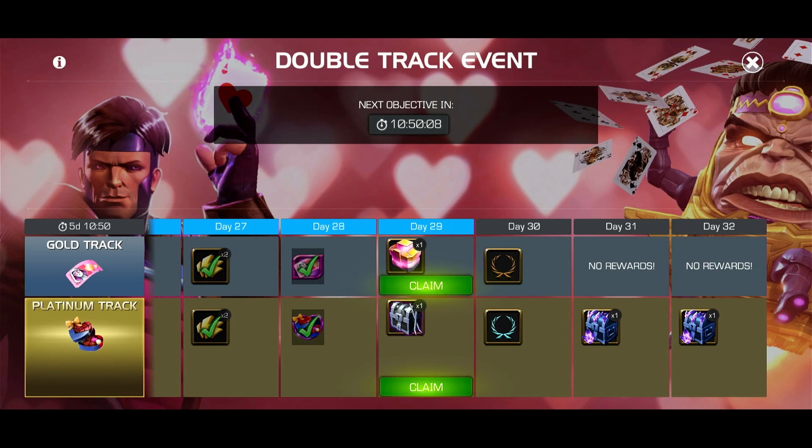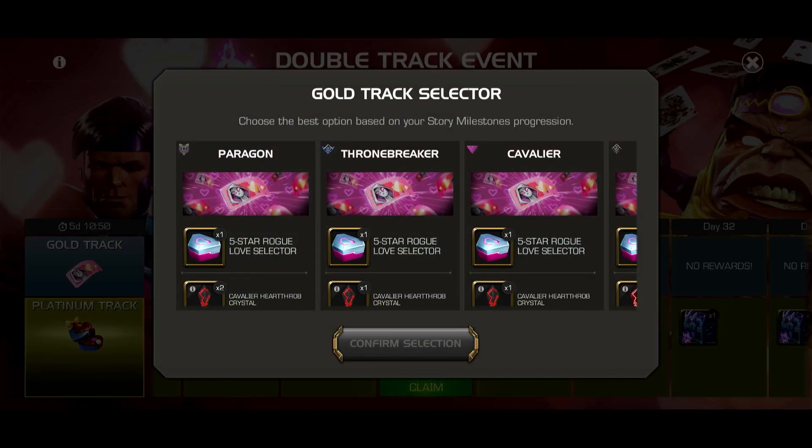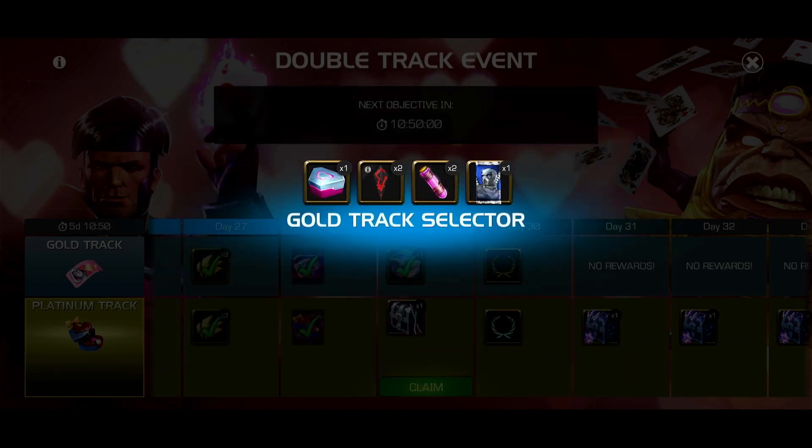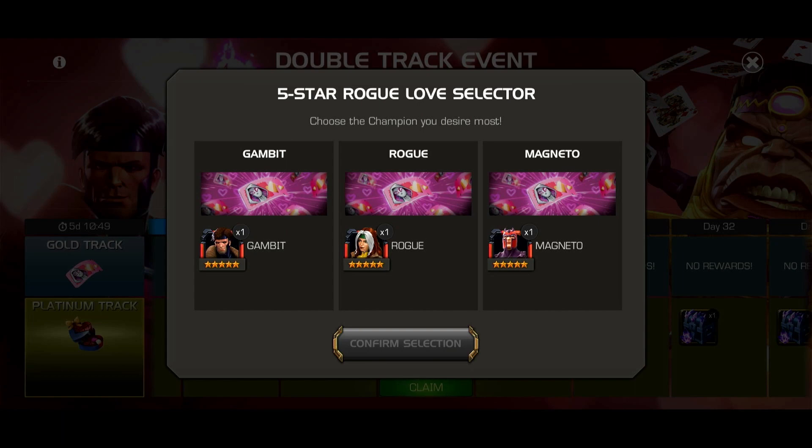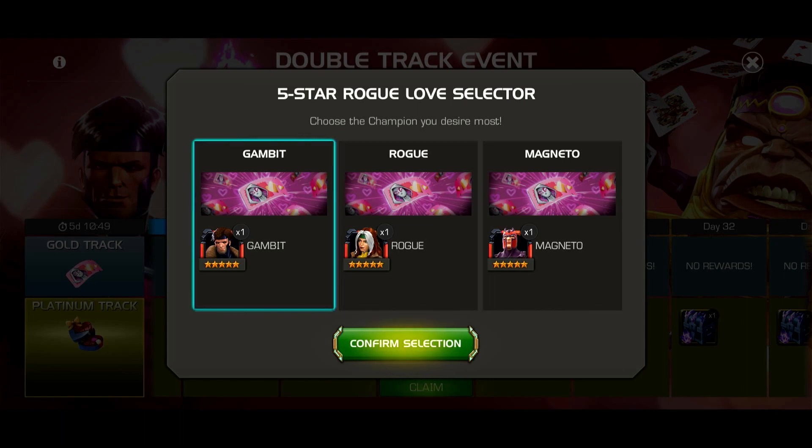We don't have quite enough yet. But today we're going to be opening the final rewards from this Valentine's Day double track event. This one's pretty cool — even if you're Cavalier, you can get a free Magneto, Rogue, or Gambit.